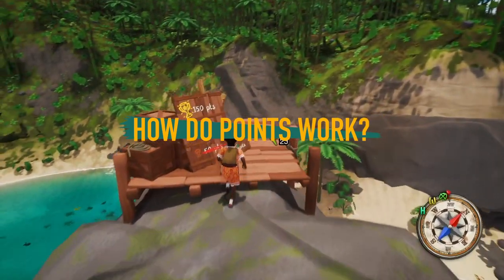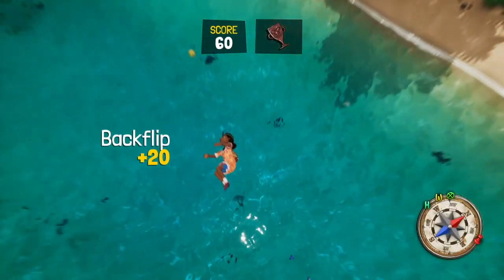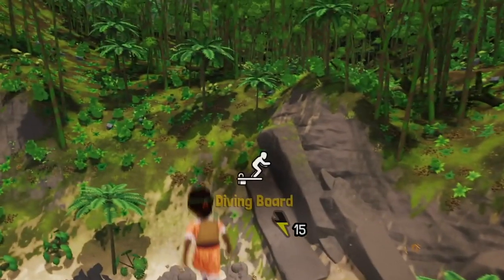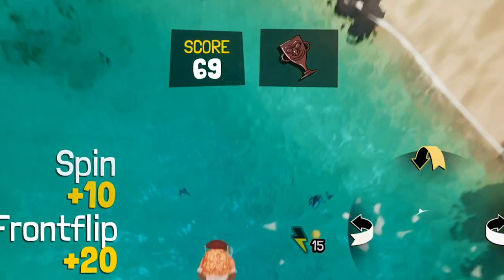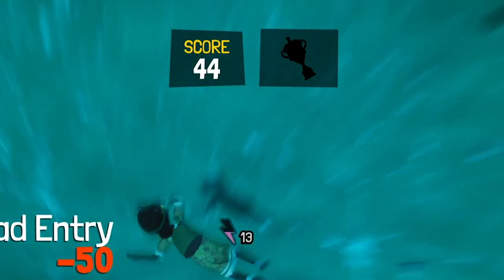Before we start, it's important to know how the point system works. A backflip is worth 20 points, a frontflip is worth 20 points, and a spin is worth 10 points. You also earn passive points for the amount of time you spend in the air — about 10 points per second of airtime. So the longer you stay in the air, the more points you'll earn.